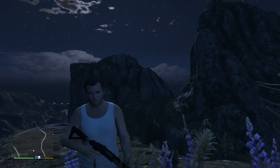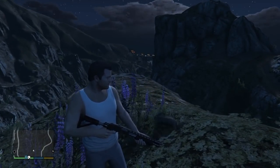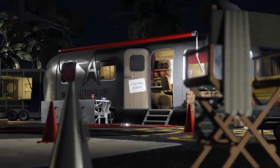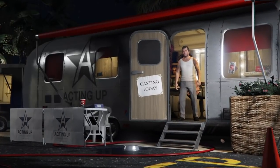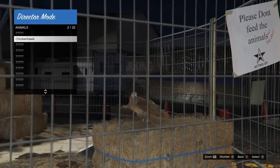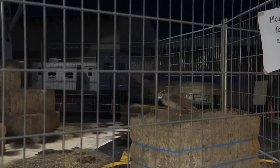From here, open up the interaction menu and go into director mode and select it — confirm that alert. We are now in the trailer. Go into actors, then animals, and select the bird. From here, take the bird up, fly it a little bit, and crash it so you die once more. When you respawn you'll be back at the trailer.